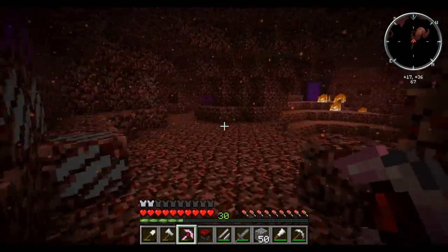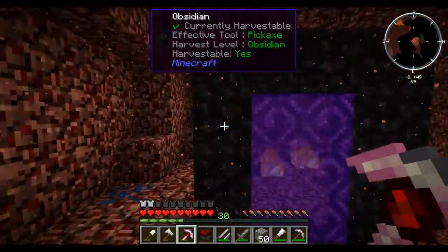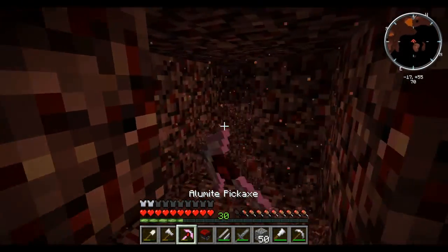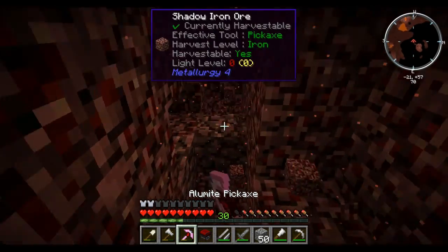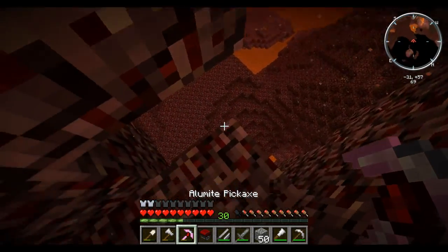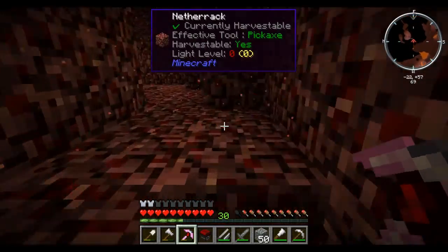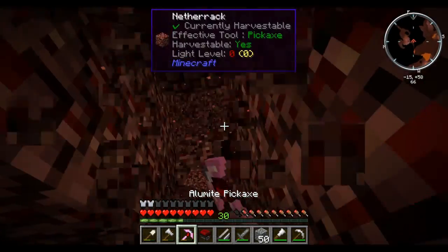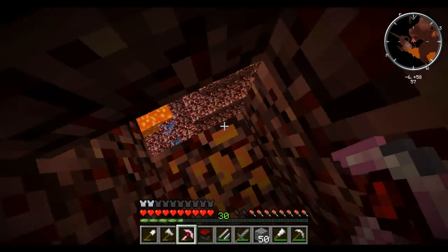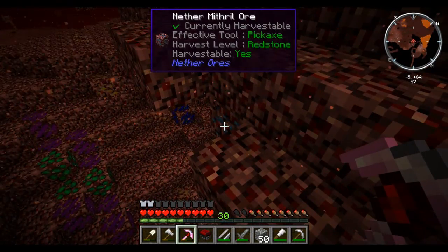I've got to find my way out of this cave and into an actual area of the Nether. It looks like there's an area this way we can go to. We've got ignatius ore and some lapis. I'm going to start digging this way. Shadow iron - okay, that's cool. I'm hoping we don't get any silverfish-type things, although they would be nether fish. Looks like we're going to be okay - I haven't run into any yet. We're on a ledge, we're good. There doesn't seem to be any pigmen around, which is great. Oh, mithril! I don't think I've ever found this before.